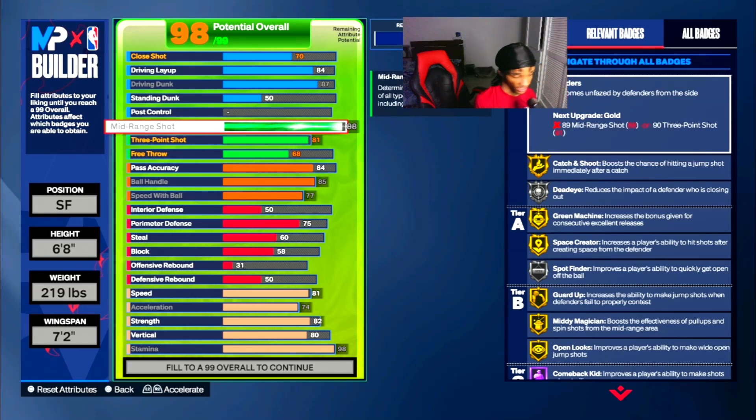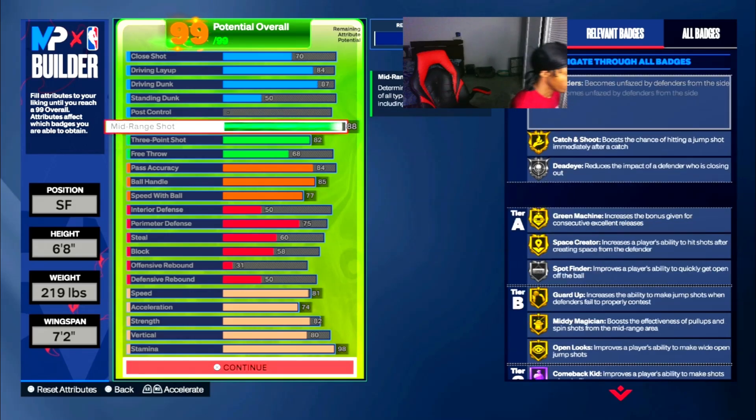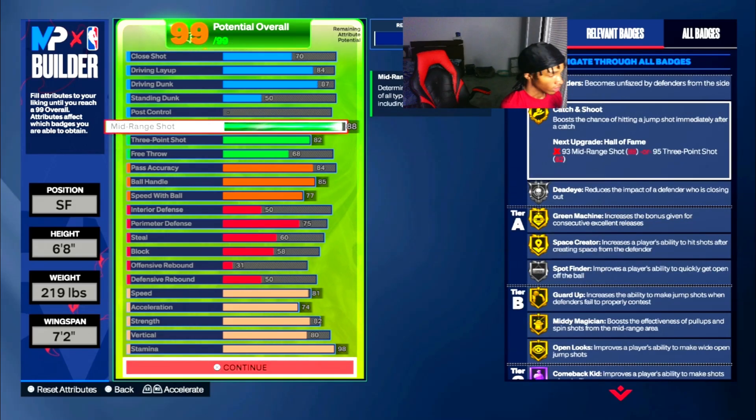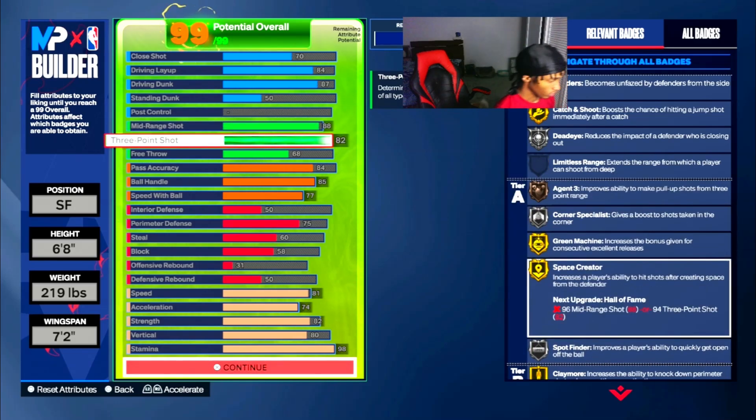Over to the shooting — this is where it takes another level. 88 mid-range shot. We all know: spin shots, step back midis, fadeaways, pulse fades, pulse stop shots — any type of mid-range shot. We're creating those shots that Ant-Man shoots in real life. You get silver blinders, gold catch and shoot, silver dead eye, gold green machine, gold space creator. Having a high mid-range is something I'm gonna start putting in my builds going forward — you can score at every level, it makes you unguardable.